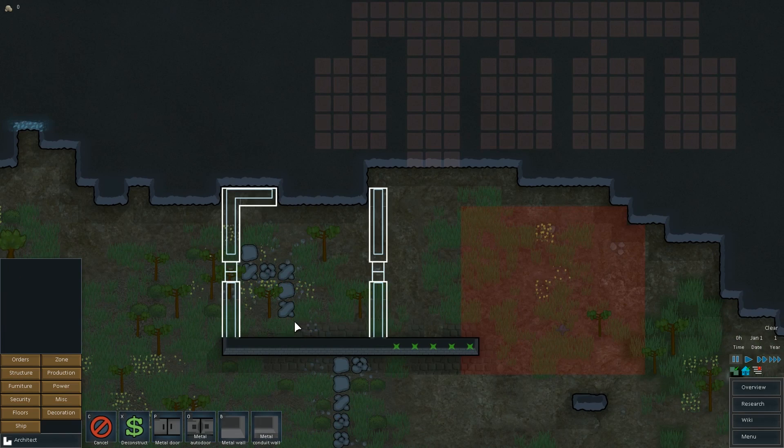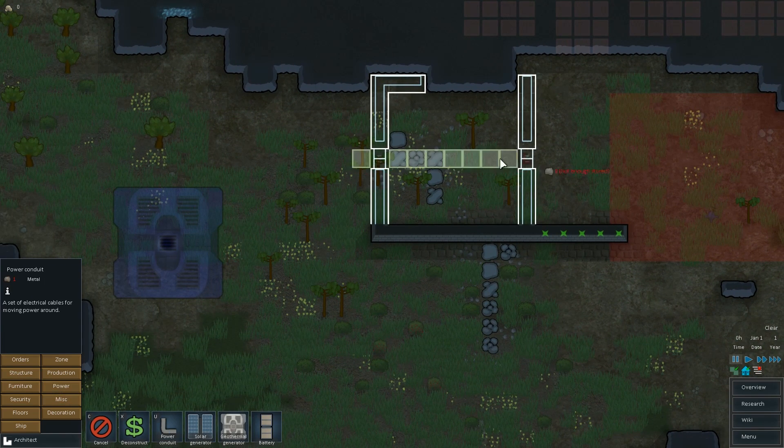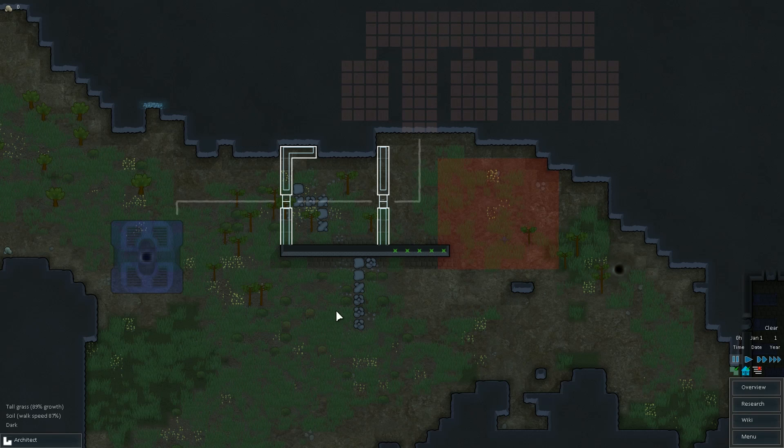Metal door, obviously. Cool. We'll do power conduit right across the middle there, and that'll lead up into our base eventually. Second geothermal will be built up later on.